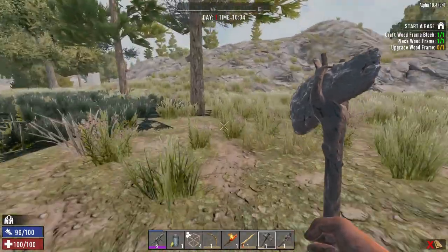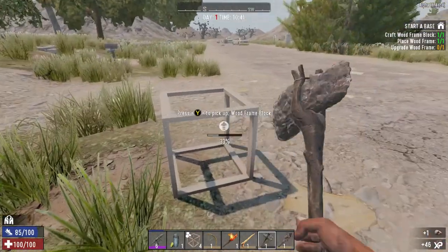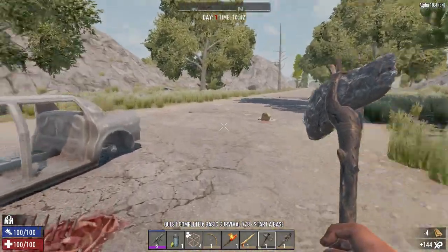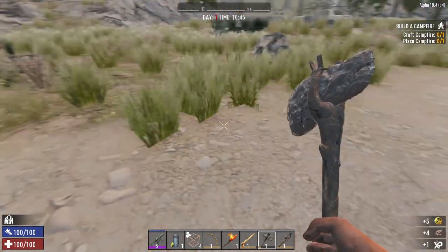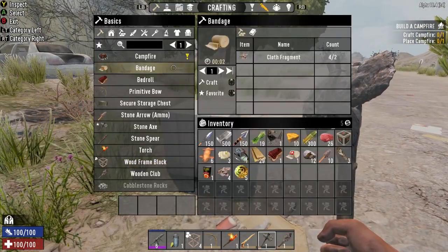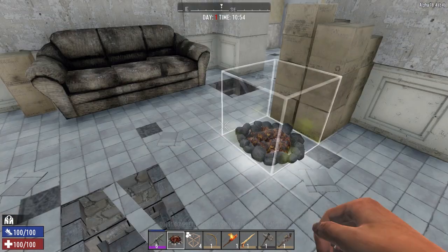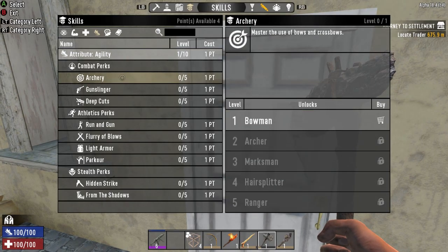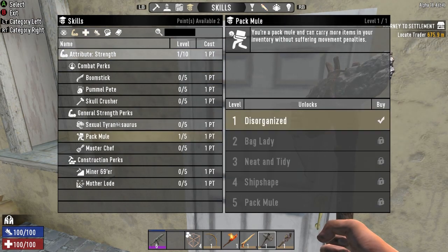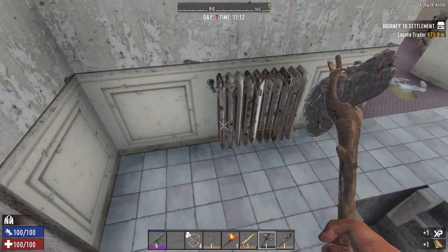Let's craft some more wood frame blocks — they're always good to have. Another quest knocked out. Got some coin and cloth. We have enough rock to build a campfire, so let's put that in here. We got our skill points — since I have a bunch of arrows I'm going into archery, which I don't usually do this early. Let's also get pack mule, Sexual Tyrannosaurus, and Miner 69er — those are always good ones to start with on Horde Every Night.